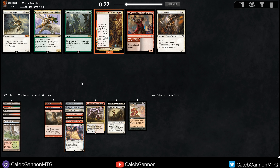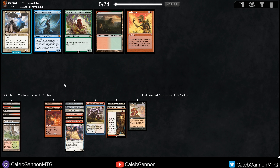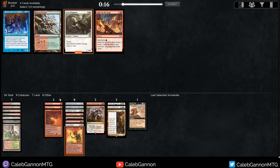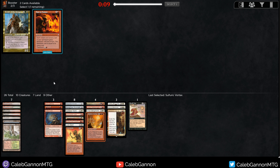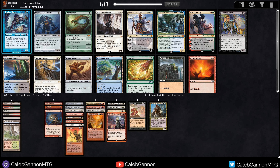Showdown of the Skalds versus Cathar Commando — I think Showdown's just insane. If you get a bad fixing land like a black-green dual that can't be fetched, having a lot of those lands can really mess up your mana base. I'm going to take Incinerate here. I already have Stomping Ground but no green cards. Vryn Wingmare is pretty good — gives me disruption against some decks. Light up the Stage is tempting, but this isn't the best deck for it since I don't have many one-drops. I'll take Vryn Wingmare. There's the Vortex — some matchups you just Vortex and win. This is the benefit of finding the open lane.